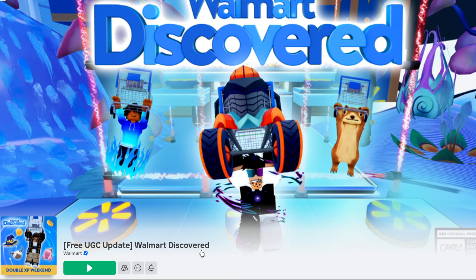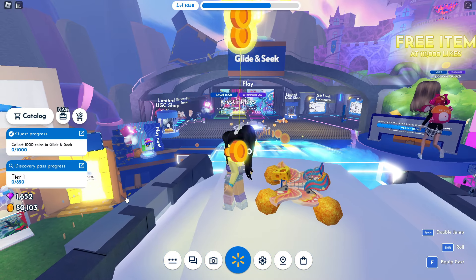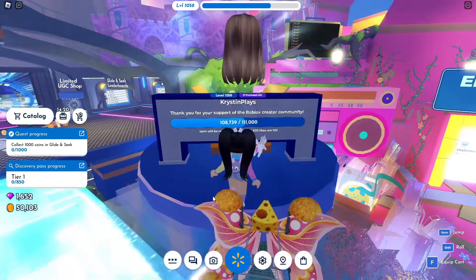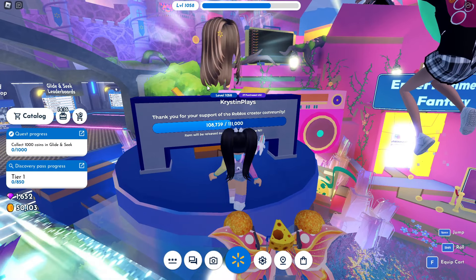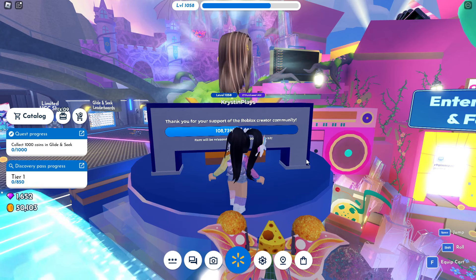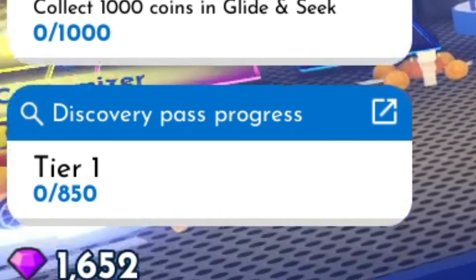Let's start by heading into Walmart Discovered, which I'll leave a link for in the description. Once you join the game, you'll see there's a hair already over at the right of your screen. This is the third hair that you'll be able to claim once the like goal of 110,000 likes on the game has been completed. So make sure to like their game so we can get this third free hair.